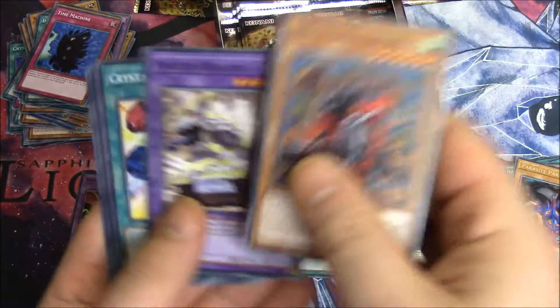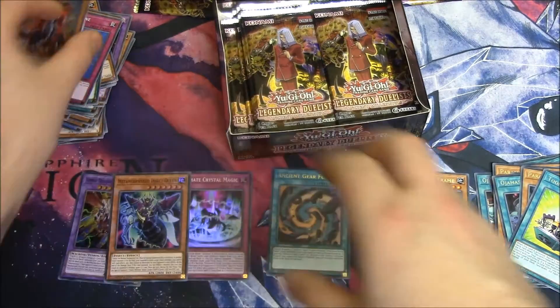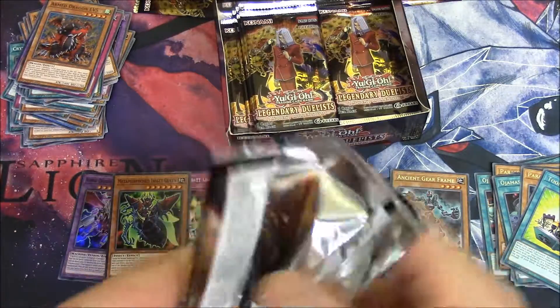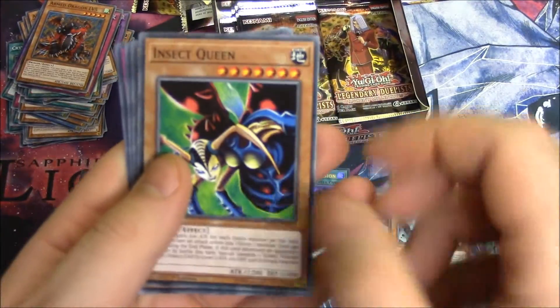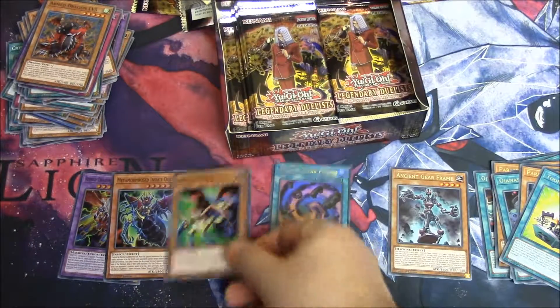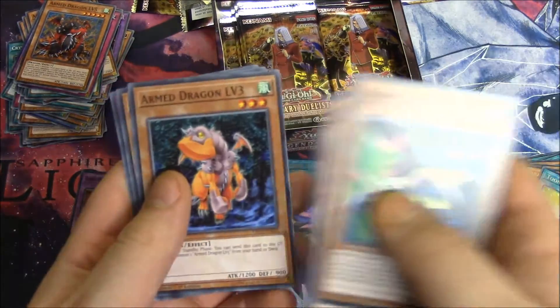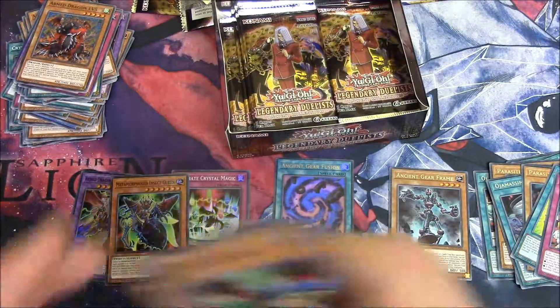Arm of the Dragon Level 5, Panzer Dragon, Crystal Release, Ultimate Ancient Gear, and Toon Kingdom — which we only pulled one of in the last box. Four Hollows and we're probably getting around the halfway mark. Insect Queen, this one's hips are smaller, Crystal Beast Pegasus, Arm of the Dragon Level 3, Ancient Gear Golem, and Ojama Pajama.